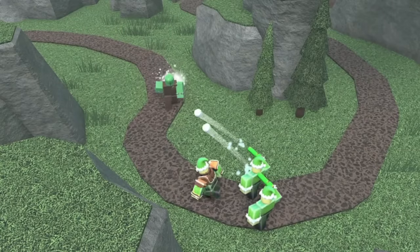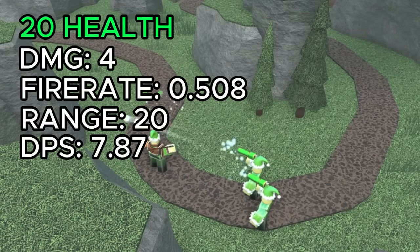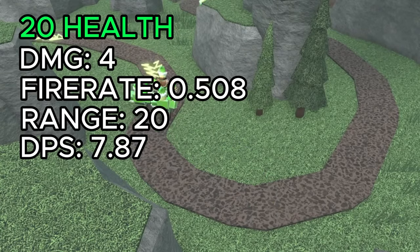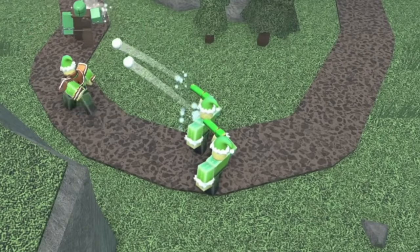Level 4 also spawns 2 cannoneer elves instead of snowball elves every 25 seconds. The cannoneer elves shoot snowballs at enemies in range. They have 20 health, deal 4 damage, have a fire rate of 0.508, 20 range, and 7.87 DPS. Remember, it spawns 2 cannoneers at a time, not just 1.